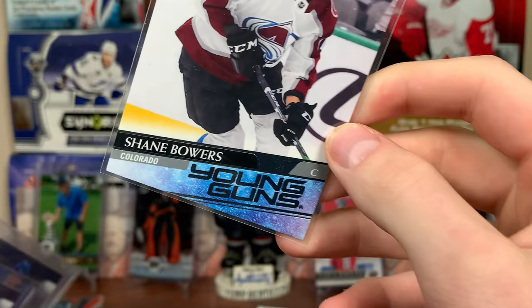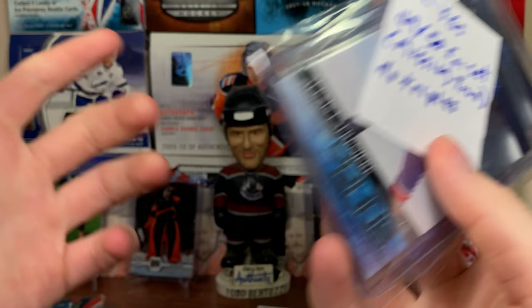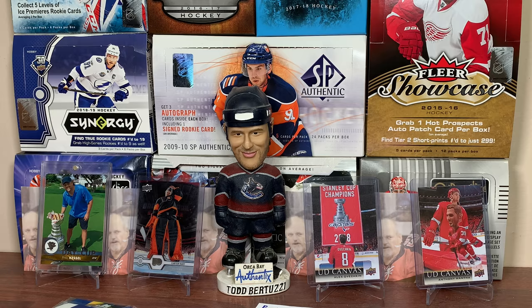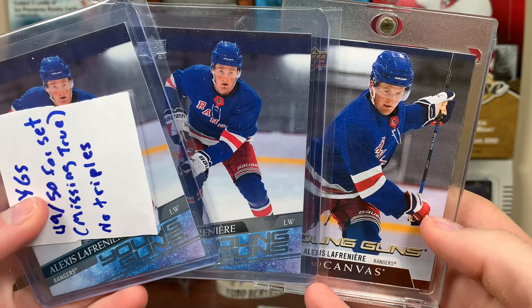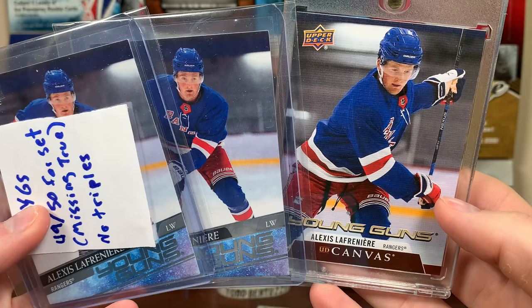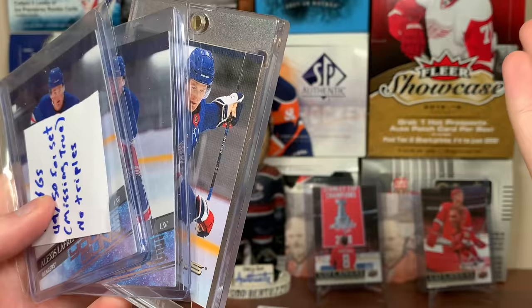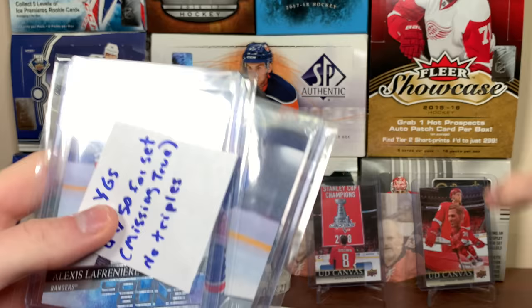Guys, there is the case of 2021 Series One — definitely a fun case. I will be selling the stuff I'm not planning on keeping or giving to people, but the Lafrenieres are not available and quite a few of the young guns will probably be available — have to note they have rounded corners though. It was a good case, very up and down emotionally, but I believe we're probably in the green from all the pulls for sure. The McDavid clear cut and some other really nice stuff — definitely over 100 in value. Stay tuned for more breaks to come, and as always thanks for watching.